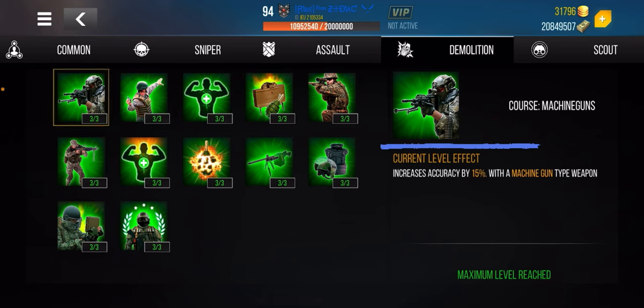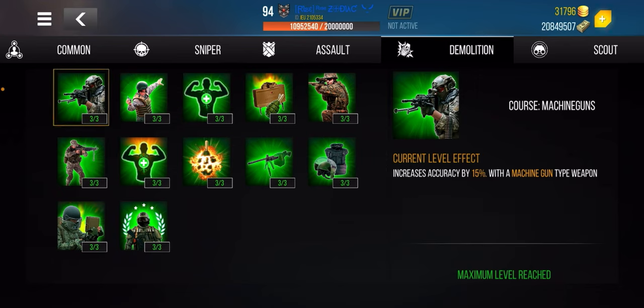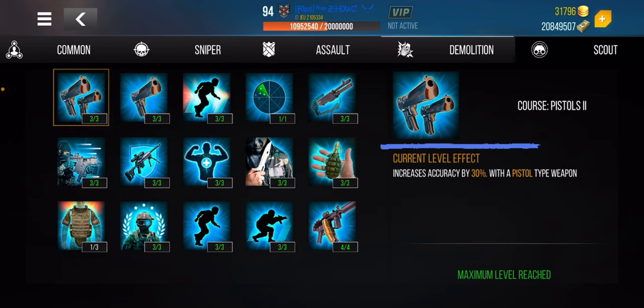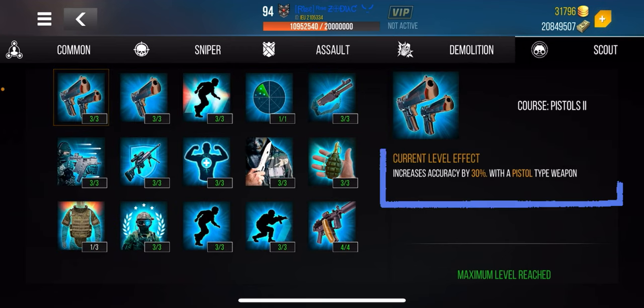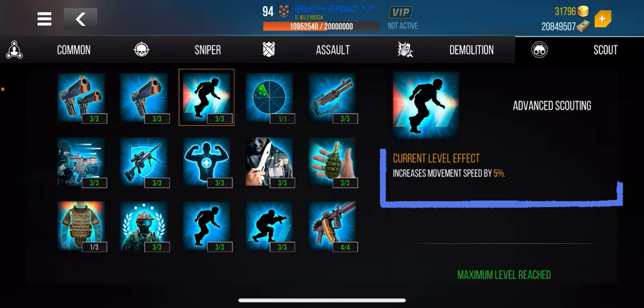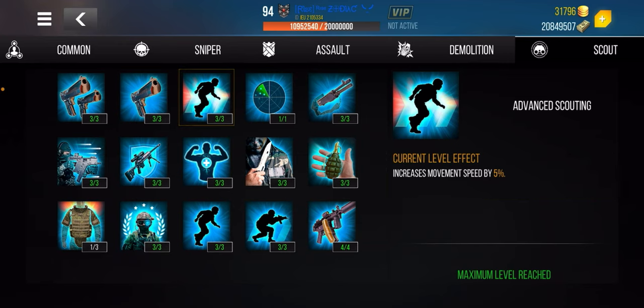These other skills are not for assault rifles — do not be that person who buys all the skills just to unlock them. These are for machine guns, for example. If you're an assault rifle user, don't waste your gold improving machine guns. Same for the other categories here. However, speed is super important — you're an assault rifle user, you need to shoot at close range and far range, and speed is life. Unlock both of those speed skills.